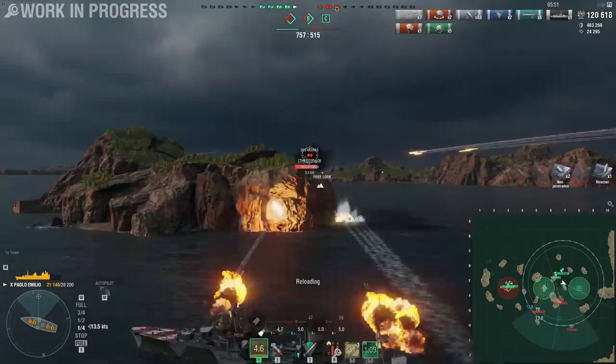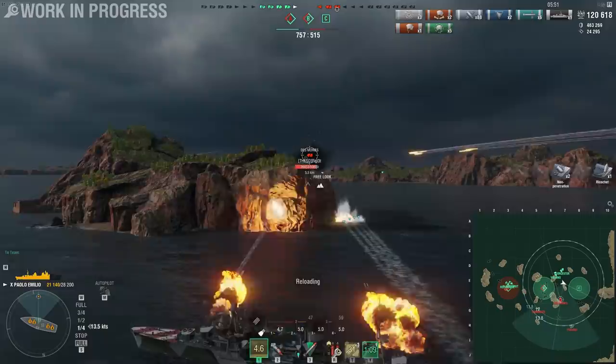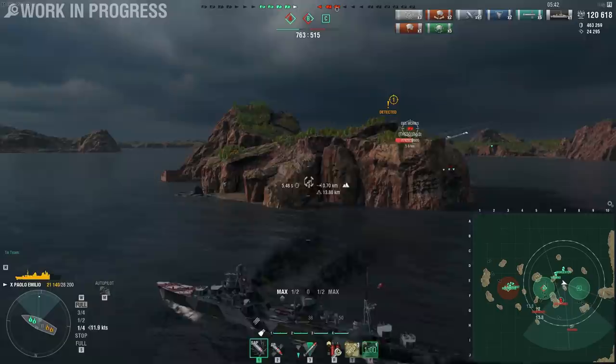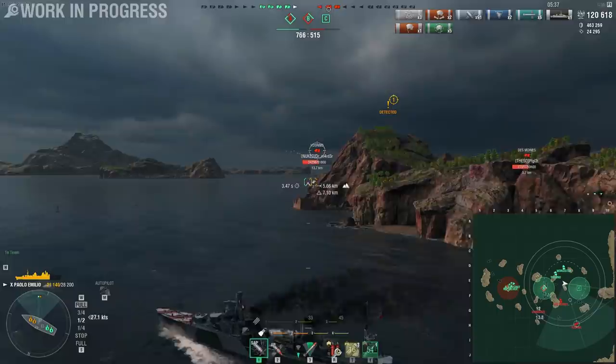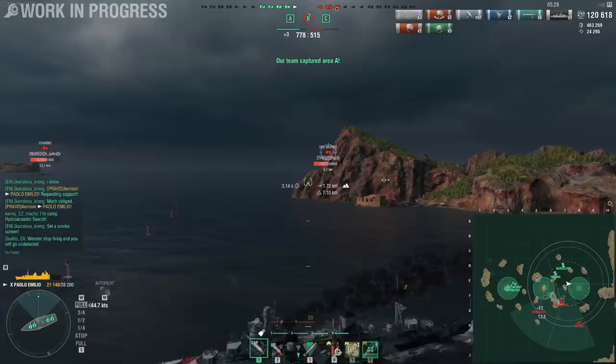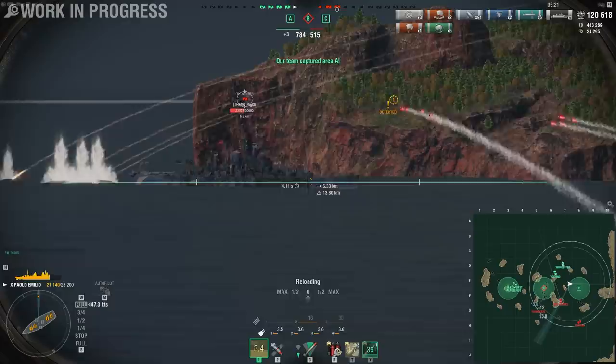I get a shot, but this angling is not enough for SAP — two non-penetrations and one ricochet. If you're going to play against SAP, you really should think of it as Minotaur AP. That's the easiest way, because Minotaur AP is something you can angle against, but you need to angle very, very steeply. SAP feels the same way. My smoke is up in six seconds, so I can do a rolling smoke while running away from this Des Moines, which should allow me to deal a lot of damage to her.